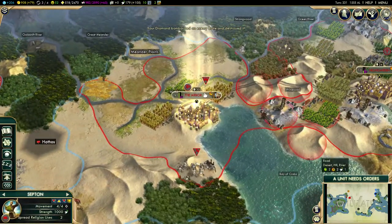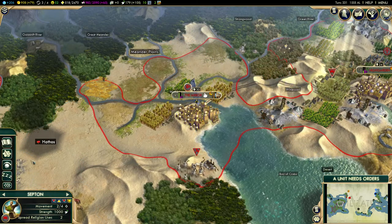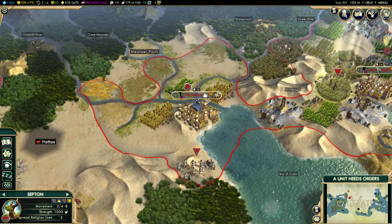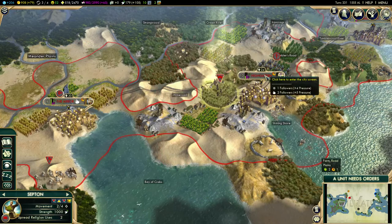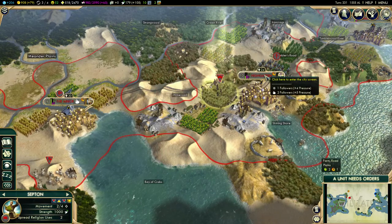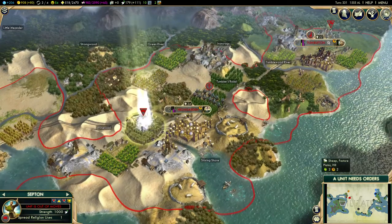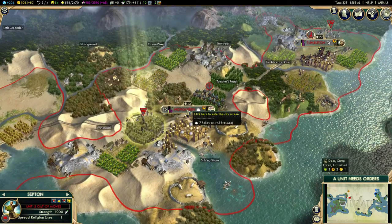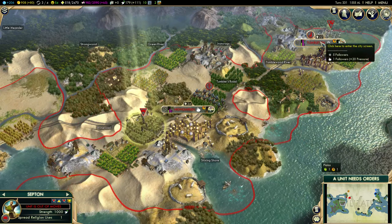We have a new Septon that we bought, so let's go and convert High God. Do they already have some Dragon Cult followers? It says two but it's not enough. Spirit Religion wants more — and this should be way more people. Seven followers now, that's pretty good. Then we're going to move on and convert the people in Tumbleton.